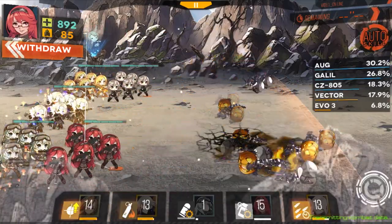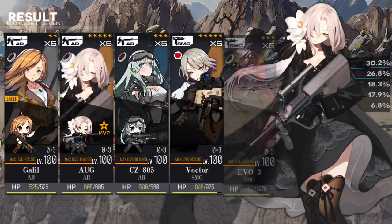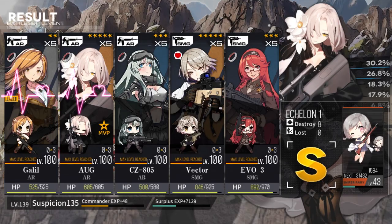As it is with all 3-star weapons, it will cost you 21 dummy cores for all 4 dummy links. This is about to get a bit deja vu if you've seen the CZ-805 and Galil's Weapon Guides.